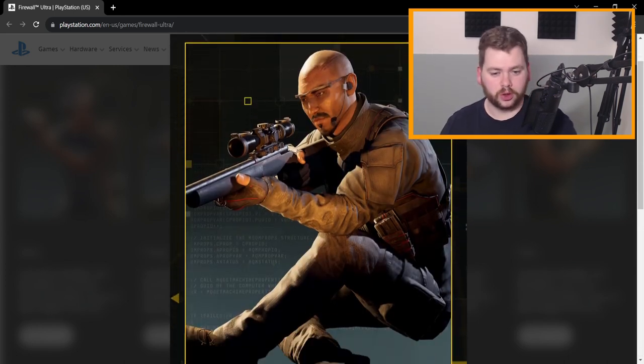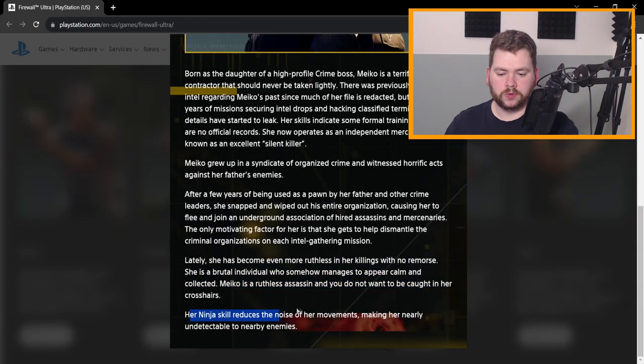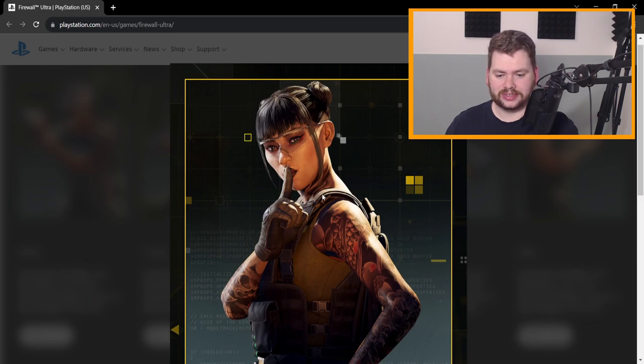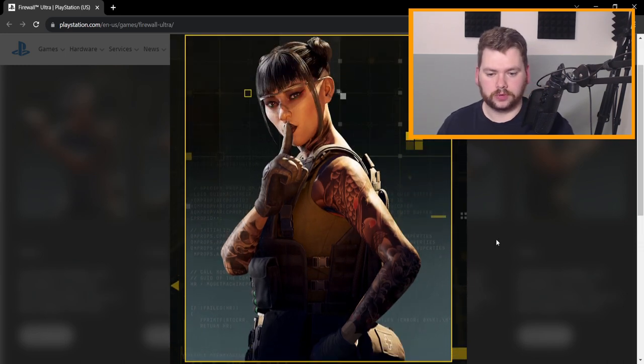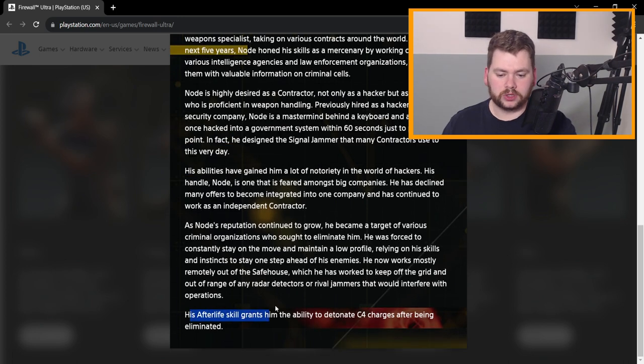Next up is Meiko from Japan. Her 'Ninja' skill reduces the noise of her movements, making her nearly undetectable to nearby enemies — returning from Firewall Zero Hour. They really talk her up as a bit of a psychopath, calm and collected but potentially unhinged. Then there's Node — who apparently designed the signal jammer that many contractors use to this very day, which is a nice little touch. His 'Afterlife' skill grants him the ability to detonate C4 charges after being eliminated — again, the same skill from the first game.